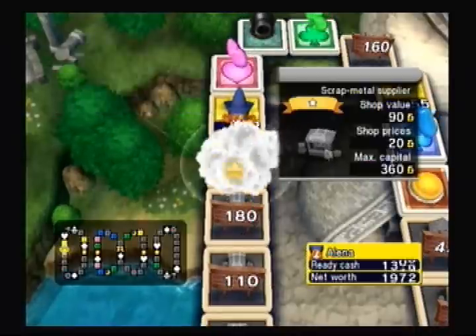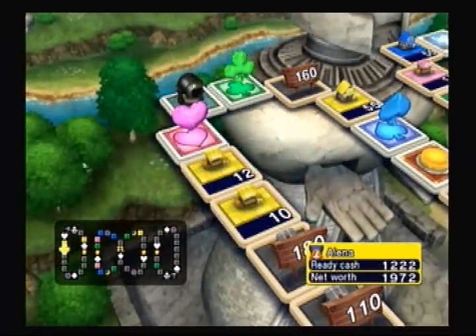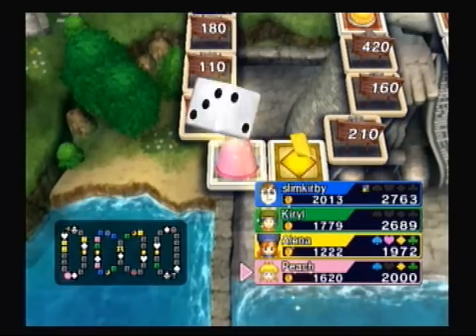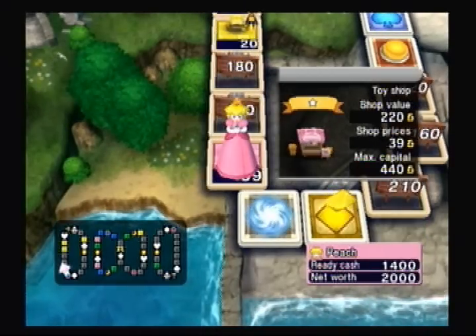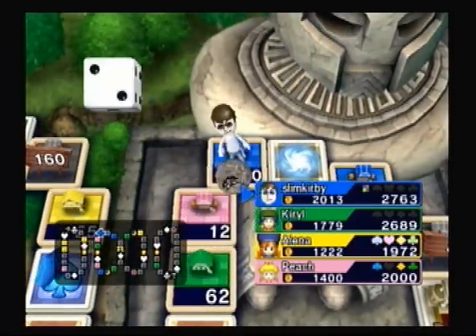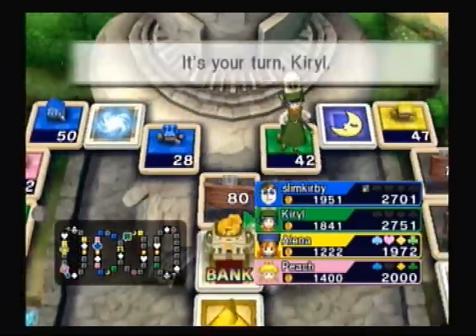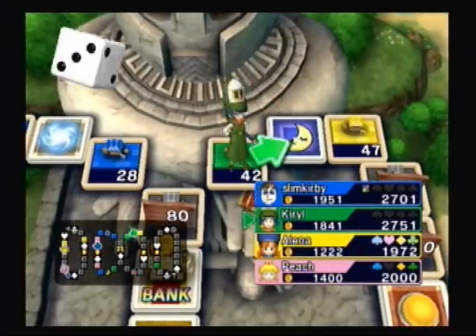He would definitely buy something over landing on my property, that's for sure. Oh God, that's not good. It looks like Elena's gonna start monopolizing that backstreet. Thankfully, they're very weak properties, but still — it's a line of five, and a line of five is the most expensive, the biggest line you can get in this board, so that's gonna be a problem if we don't look out for that. I could buy that out, but that's too expensive for right now. Maybe later. If I landed on Peach's square then yeah, I probably would've done it, but not yet — maybe later.